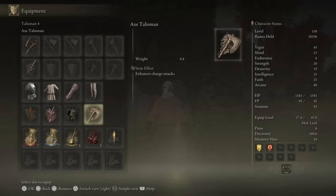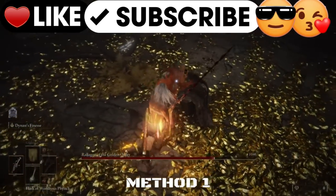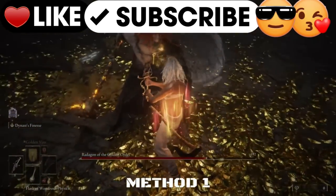And for the last Talisman we have the Axe Talisman, which will give us a 10% damage boost to charge attacks. But that's not all — the Talismans are great, but what really packs the greatest punch is your Physic.